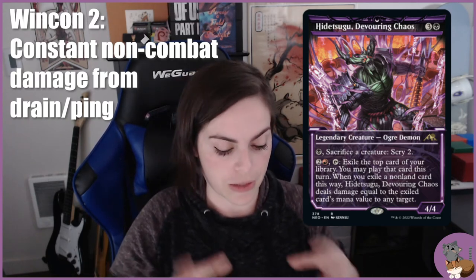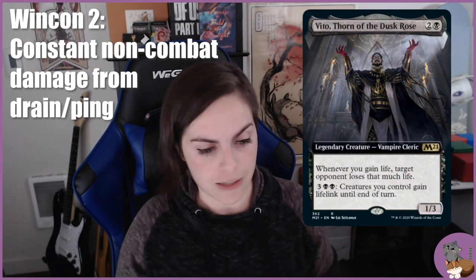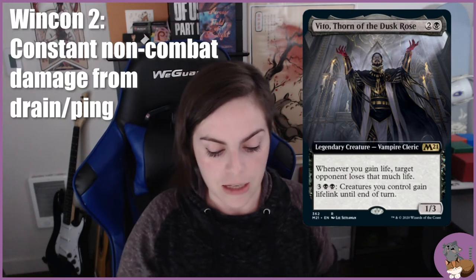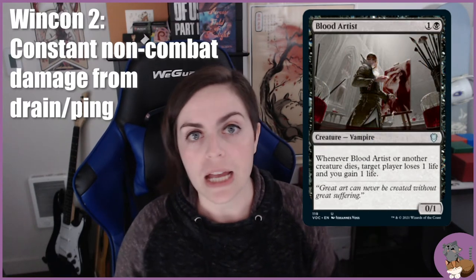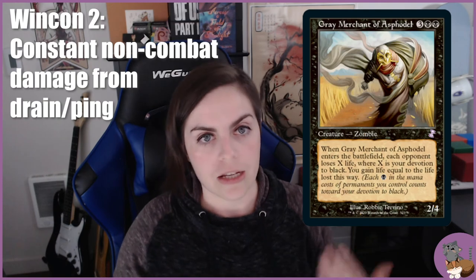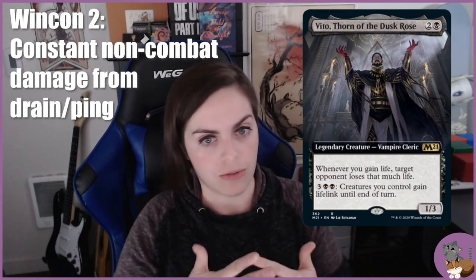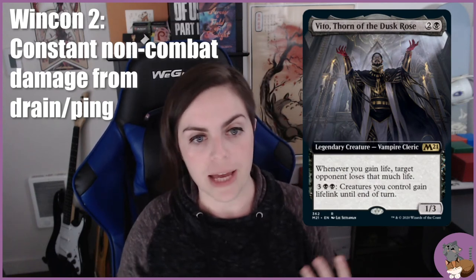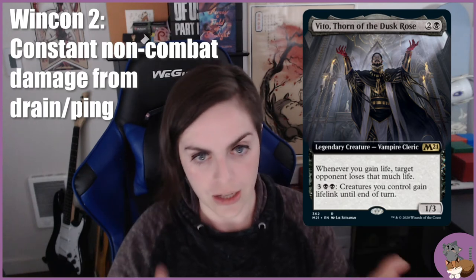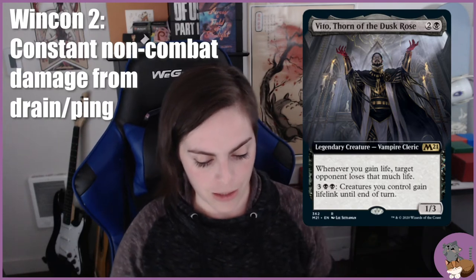For additional non-combat damage, you have drain effects: Vito doubles up damage whenever something gains life, Blood Artist pings people for creatures dying — so if I'm sacrificing creatures it's additional damage — and Gary drains based on devotion to black. What's cool about Vito is if you want to swing out with a bunch of creatures in combat, you can give everything lifelink to do another huge chunk of drain damage, which is a cool way to try to close out the game.